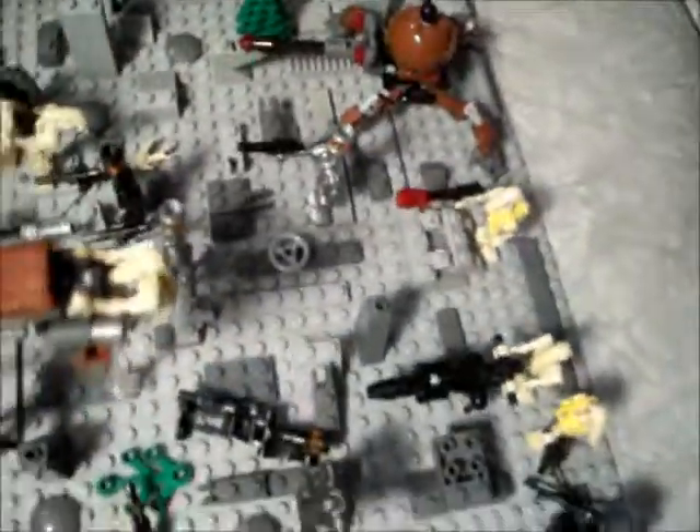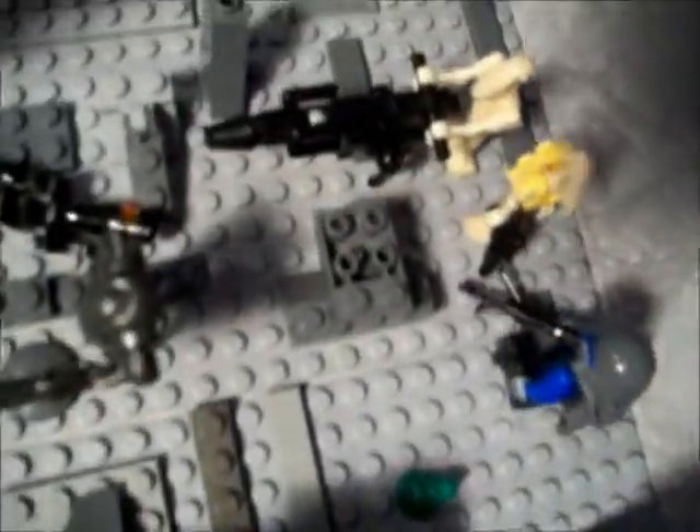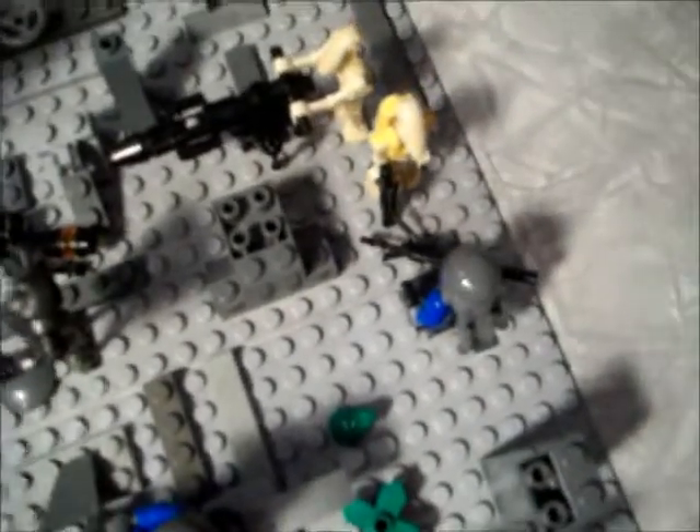Jek is going to blow up the dwarf spider droid. Commander Oppo shot the droid right there — he club-whacked that one and shot that one. Then we've got Sparks going to torch those two commando droids. More droids. The Mandalorian assassin commander type guy — custom — he's talking to the battle droid commander.